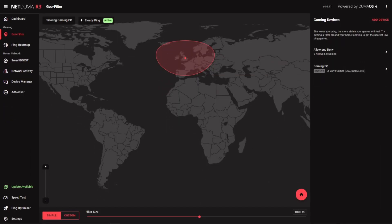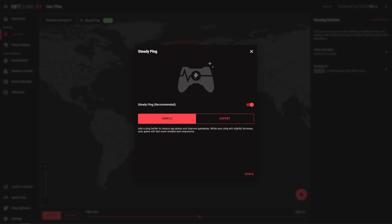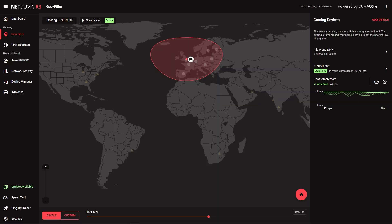Now we've used GeoFilter and Ping Heatmap to connect to the best servers in CS2, it's time to stabilize our connection to these servers. We can do this with SteadyPing, another feature included in the GeoFilter UI. It should be enabled by default, but you can turn it on by clicking into the feature. SteadyPing removes jitter in your connection — jitter being the constant changes in your ping when you play. SteadyPing works by adding an artificial ping buffer to your connection, which will slightly increase your ping, but because of this increase, it can account for any changes in your ping, resulting in an almost perfectly stable ping that will make your gameplay feel insanely responsive.